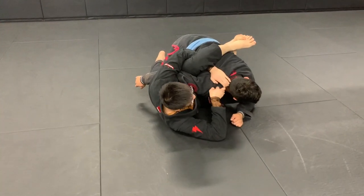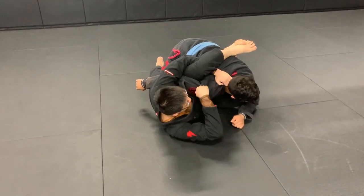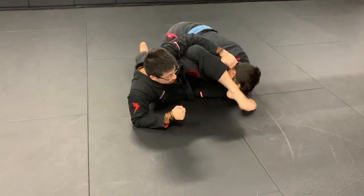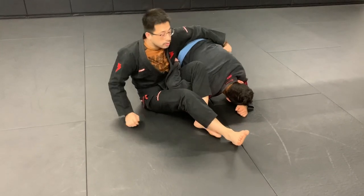With the Gi, I can grab his collar, which is really nice, and I can start attacking. One attack I can do — I can go off my elbow. And now from here, I can bring my leg over his head and then start attacking my elbow.